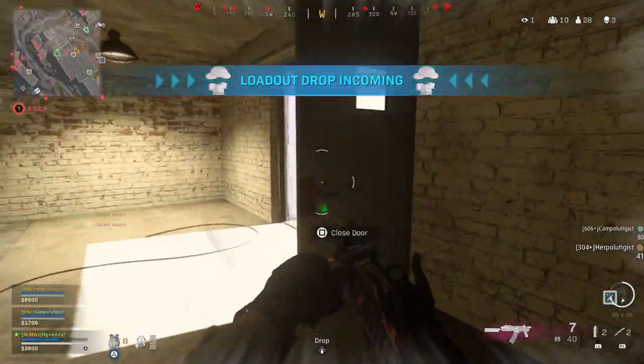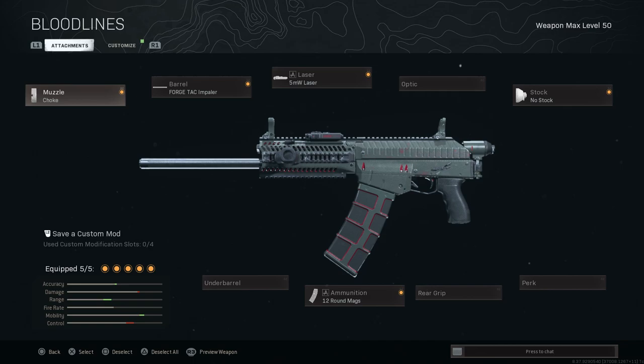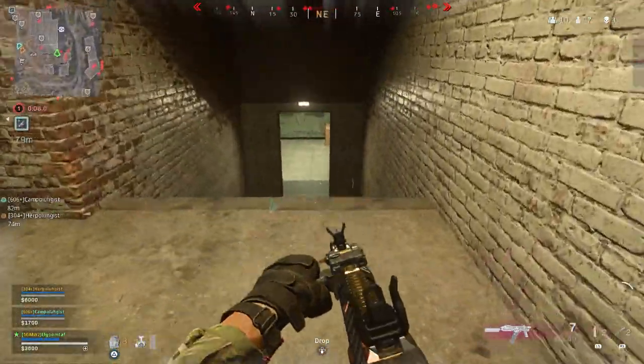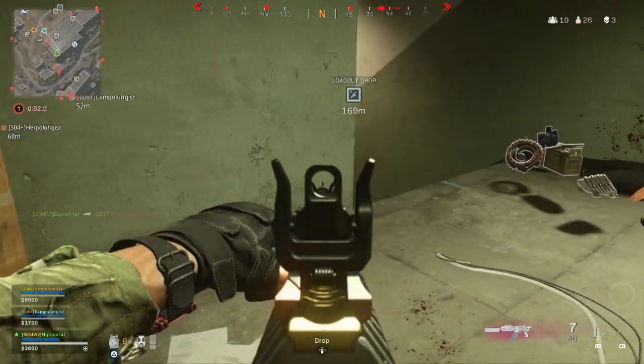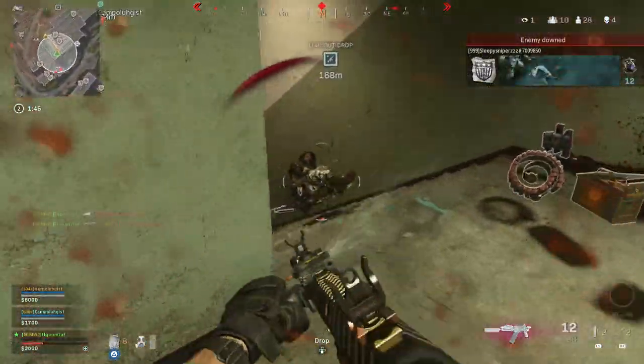Now let's look at a good class setup that will work in just about any game mode. I like to use the Impaler Barrel and the choke — this gives the most range and helps pellet spread. You could use the Monolithic Suppressor for roughly 5% extra range and suppression, but you lose pellet tightness and take an Aim Down Sights penalty. The 5mW laser is basically essential as it improves hip fire and Sprint to Fire Speed significantly. The no stock attachment is great as it offsets the heavy barrel, and then pair that with the 12 round mag. This setup works well in solos, duos, trios, and even quads.